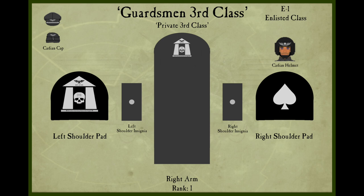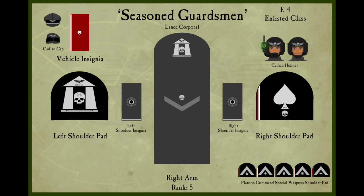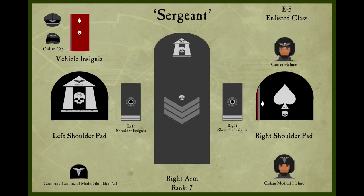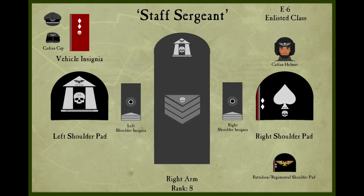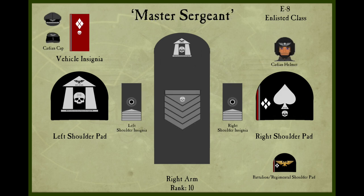The following is a quick overview of all the enlisted and non-commissioned officer ranks featured in this video, from lowest to highest: Guardsman Third Class, Guardsman Second Class, Lance Corporal (Seasoned Guardsman), Corporal (Senior Guardsman), Sergeant, Staff Sergeant, Sergeant First Class, and Master Sergeant.